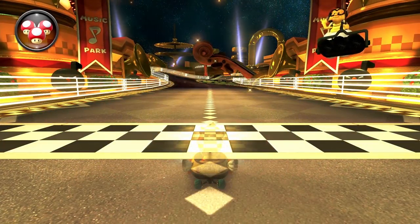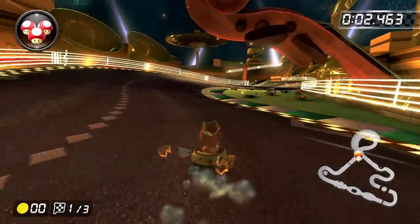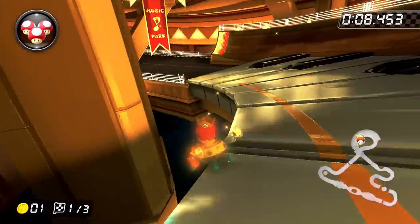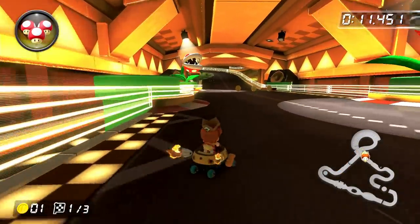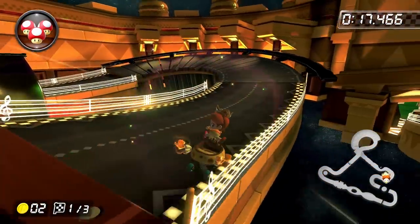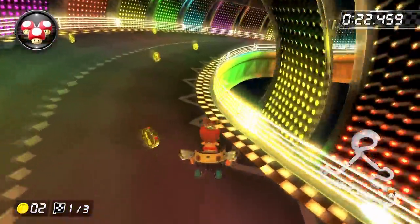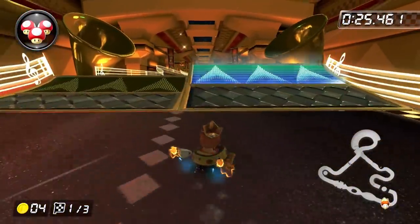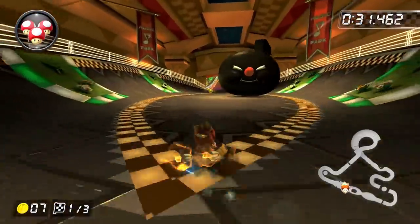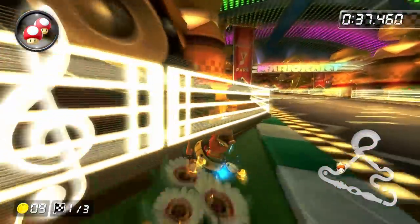So interestingly enough, the current world record actually doesn't play too differently from the old King Boo record, or from my personal best, for the most part. In the first piano section, they build up two ultra mini turbos instead of a super mini turbo into ultra mini turbo, but everything else is pretty much the same until they get to the bouncing musical notes section, where they take full advantage of the Baby Daisy build and go crazy chaining drifts together. They also use a similar setup as the old King Boo record for the second tambourine bounce pad, where they trick off the track divider and then just drift off the bounce pad. When they land, they then build up a super mini turbo instead of a regular mini turbo. I'm pretty sure that this strat is just generally faster than the method that I use, but it's a bit trickier to execute, and I just never really got around to incorporating it into my own runs.